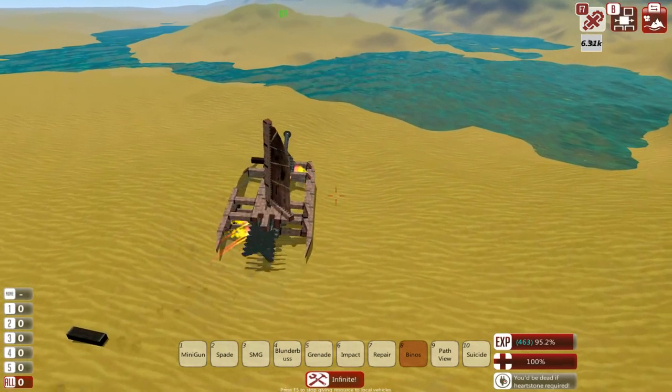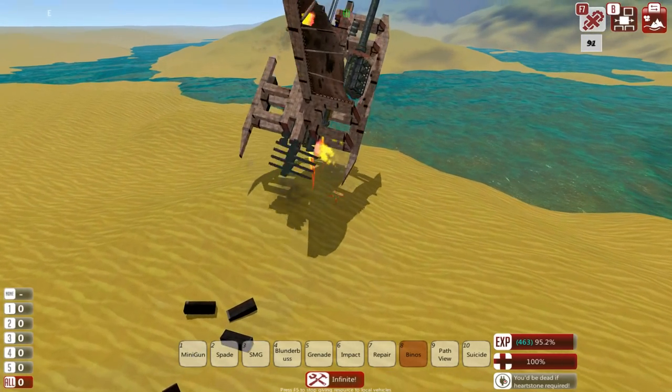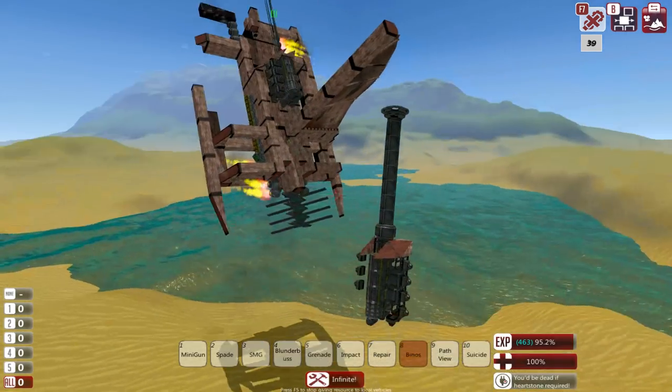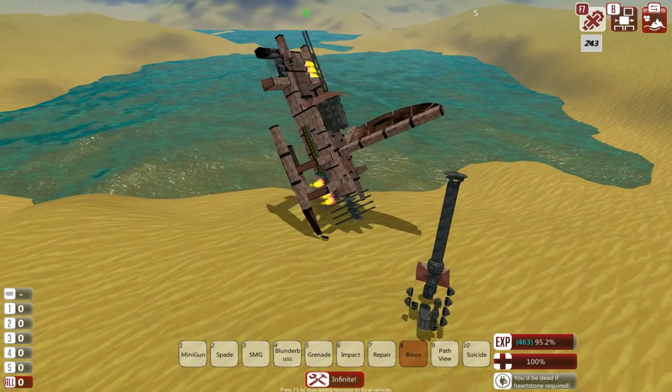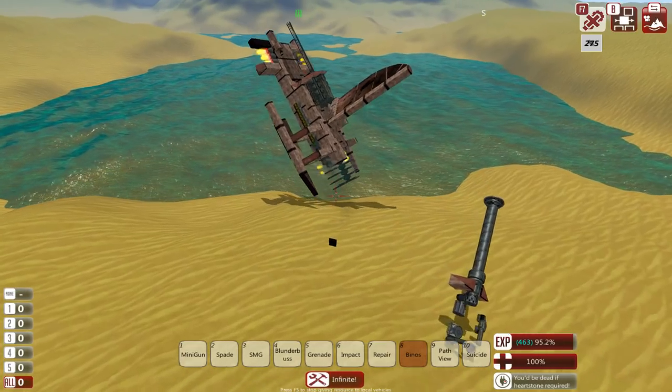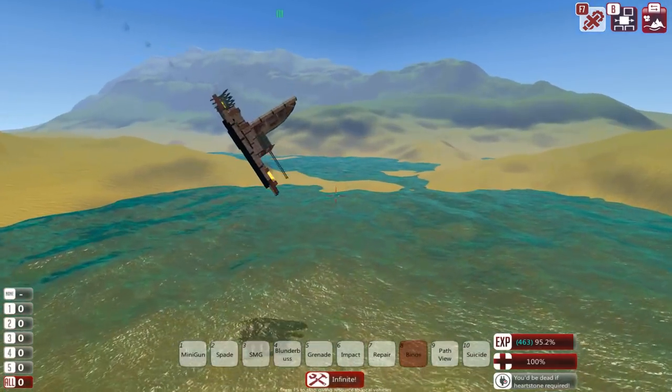We could also make it amphibious - it wouldn't be difficult. However, I think it may have just destroyed itself. Yep. Drunk engineering at its best. There it goes - it's now a flyer, because it doesn't want to prove a concept.